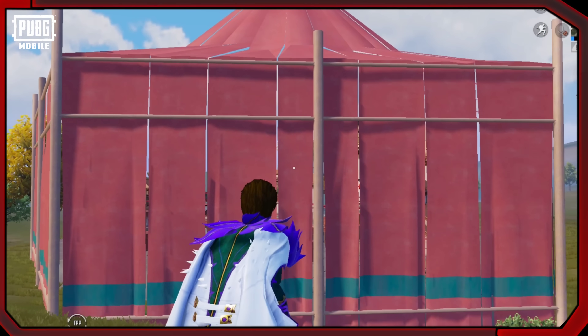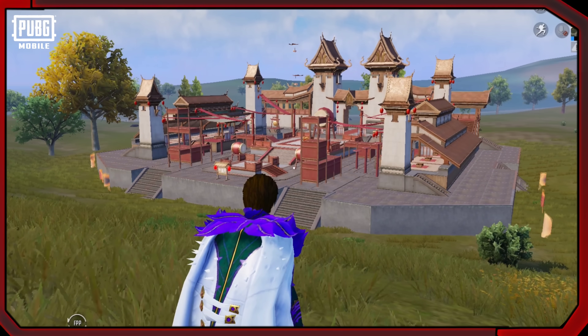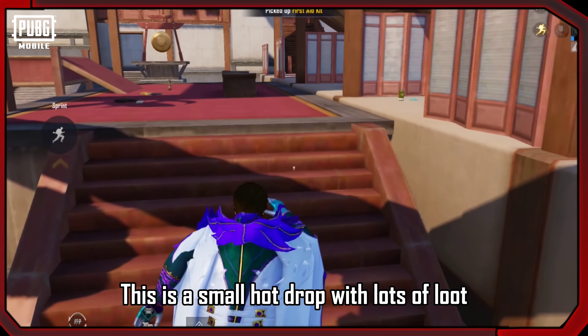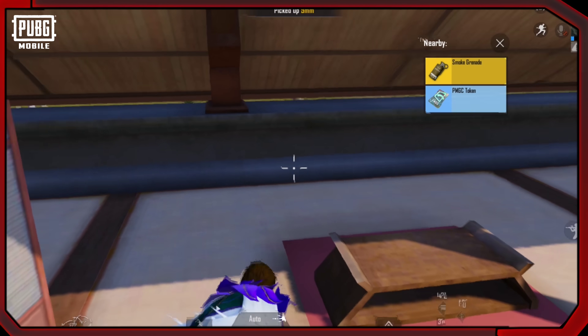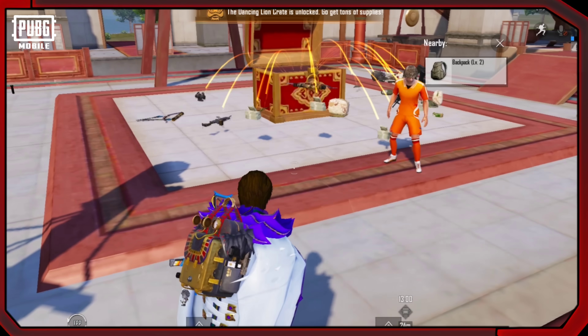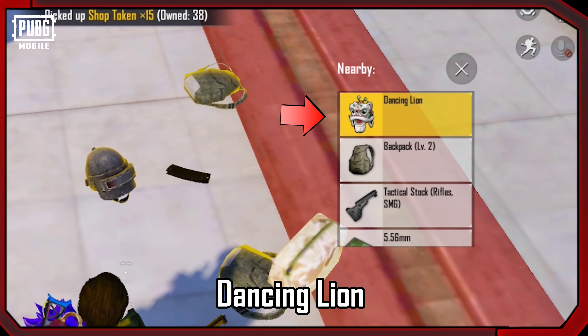Martial Showdown Arena. The 2.4 update theme is the Martial Showdown. As soon as you enter this arena, it is a small hot drop with lots of loot. In the middle of the arena you will see a box that gives you level 3 loot with some new stuff, like the Dancing Loin.